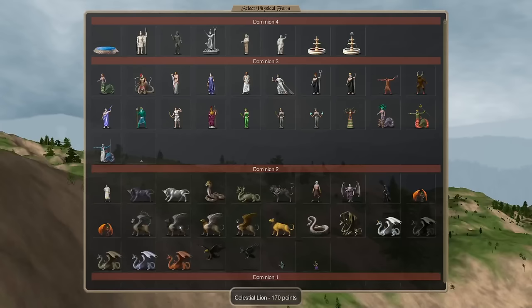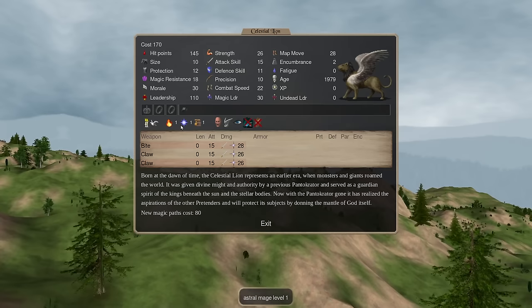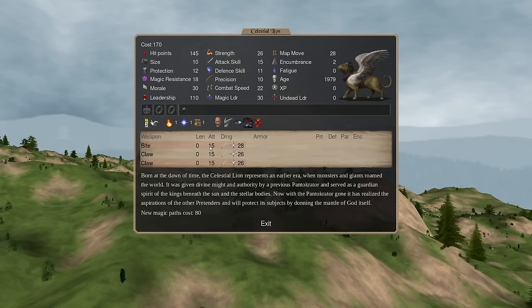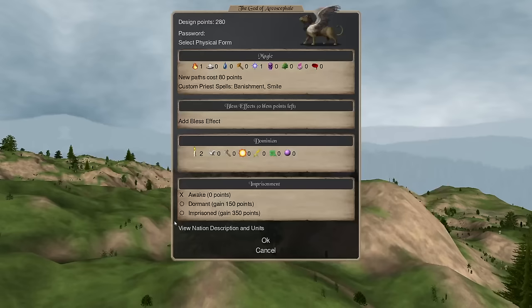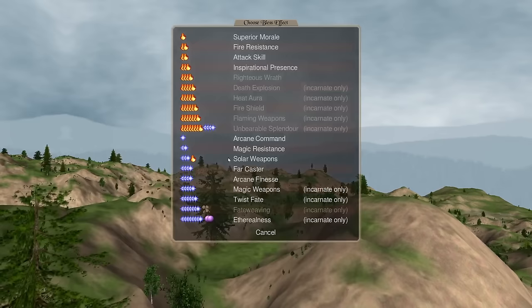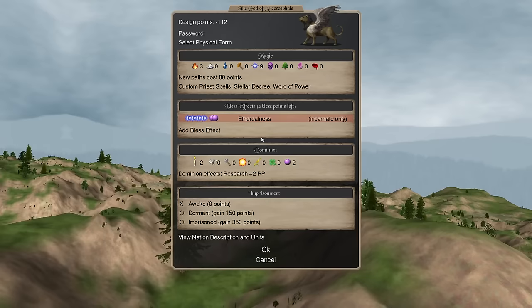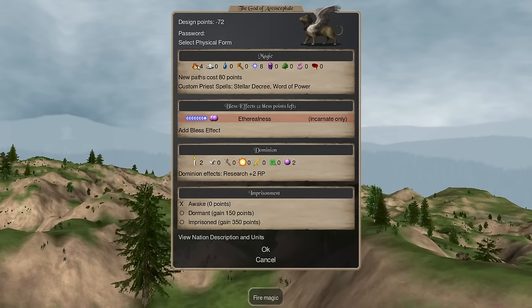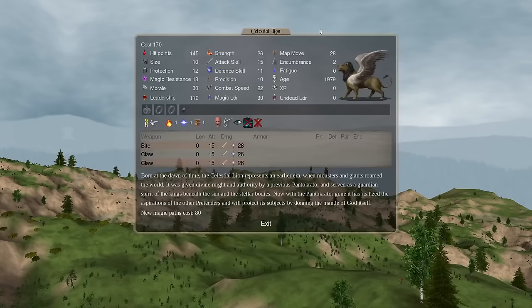Next up we have the Celestial Lion, which is basically the same thing but with Fire and Astral. Here's the caveat: this guy has a way to make the enemy go away and different paths — Fire and Astral. Astral has access to the Body Ethereal bless. So if you take this guy and drop some points on Body Ethereal as a bless, this guy could expand just fine. He'd have effectively around 500 to 600 effective hit points with ethereal. It requires 8 Astral which you can actually get in a build — it's legal and not breaking the bank, not destroying your scales.